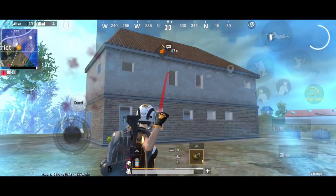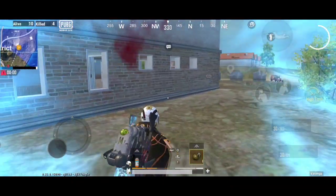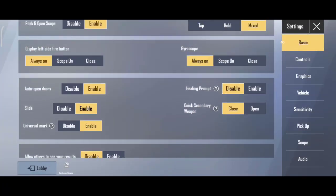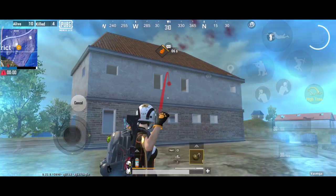एक बात और — आप में से बहुत से लोग gyroscope को close रखते हैं, जिससे grenade को छोटी windows में डालने में काफी परेशानी आती है। इसलिए आपको gyroscope को always on पर रखना है। Gyroscope की help से आप छोटी से छोटी windows में grenade डाल सकते हैं, वो भी काफी easily।